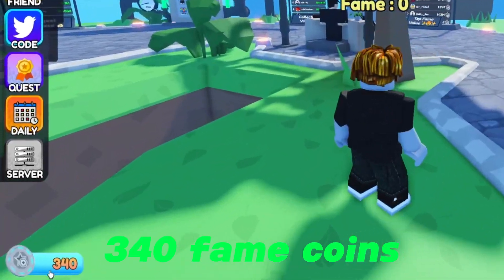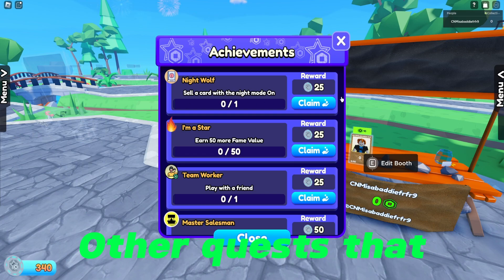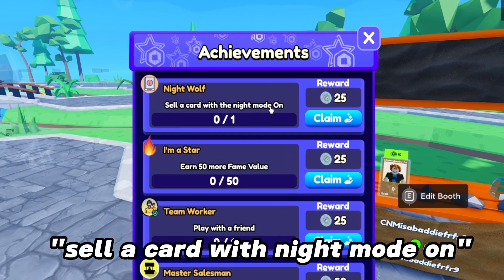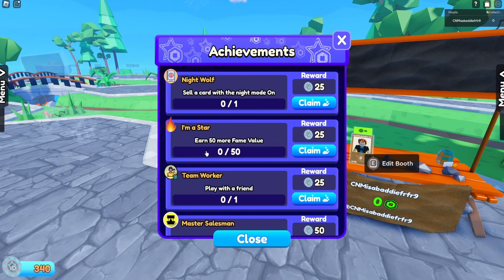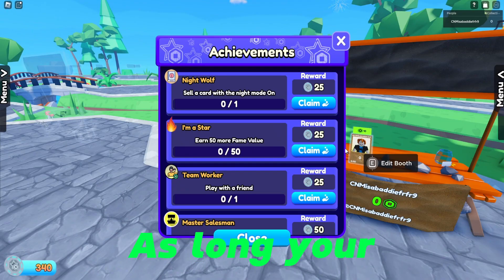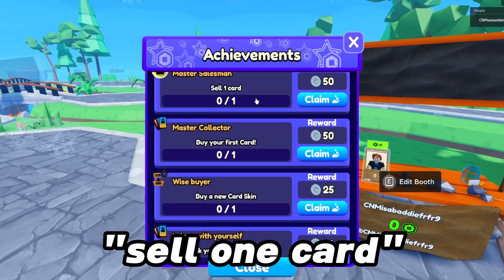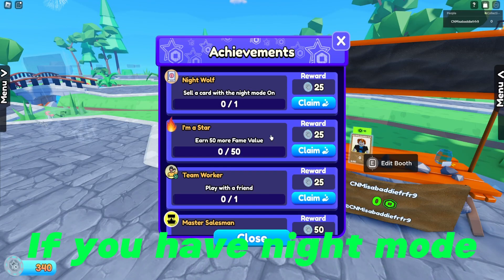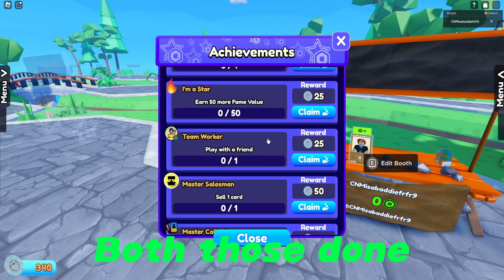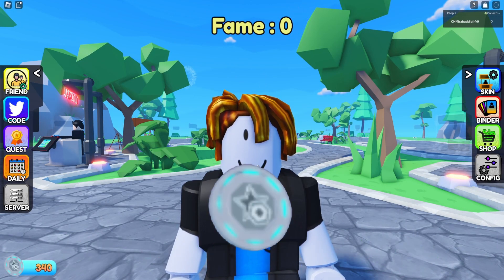340 fame coins for like five minutes of playing. And there are so many other quests we didn't do — like sell a card with night mode on, which is super easy. Earn 50 fame, that's not very hard. You don't even have to sell the cards; as long as your card has 50 fame value, the quest is done. You can just have people selling for you. Play with a friend — just join a friend. Sell one card. If you have night mode on, you get both of those done. So many easy ways of making fame coins in this game.